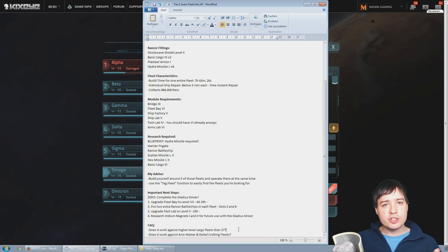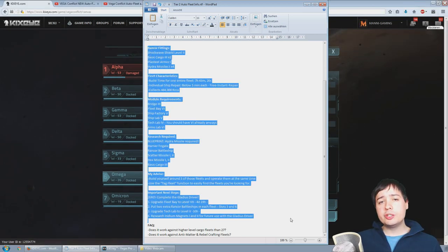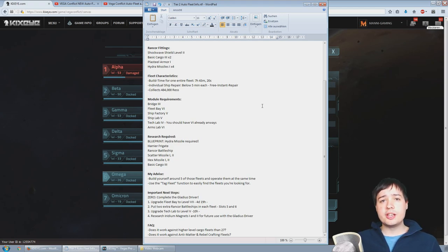Now the frequently asked questions part of this video. Does it work against higher level fleets than level 27? Probably not, if you don't have the Rancor Battleships on slots five and six in the fleet. Does it work against anti-matter and crafting fleets? Yes, against lower level ones it will work, but not against fleets that are level 23 or higher for anti-matter or crafting. This document will be in the video description with the requirements, detailed fitting, and all that, so you can look it up yourselves.